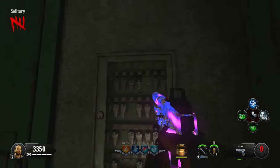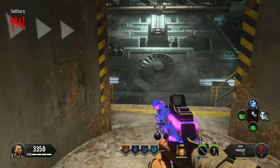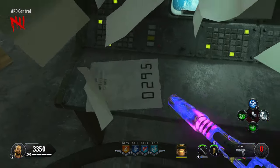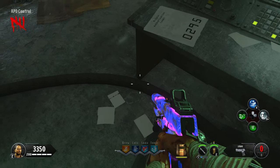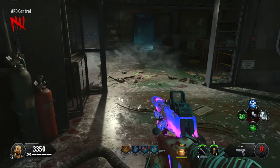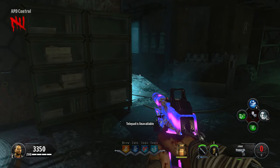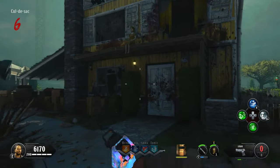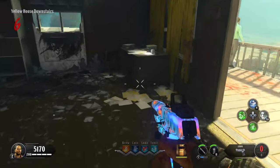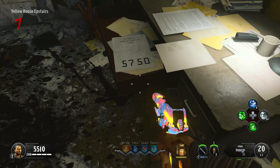The fifth key is needed for a drawer. Head into the APD control and on your left hand side you'll see the McCain code underneath a stack of papers - you might need to shoot it or melee it. It's always been on that computer for me. Your third and final code can be found in the yellow house upstairs, using that key to open the drawer in the bedroom.